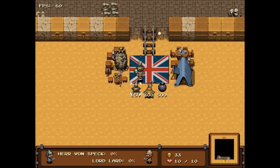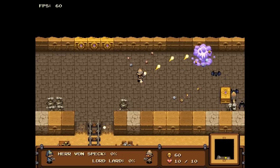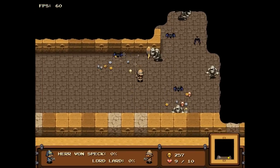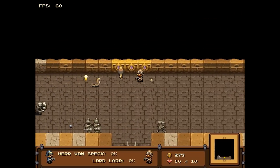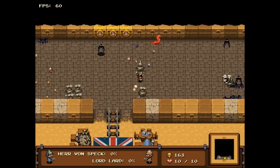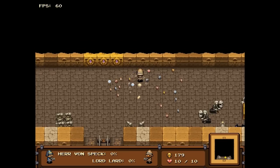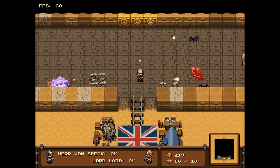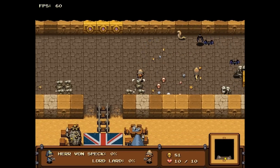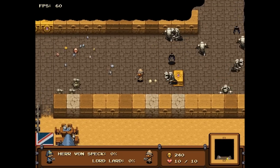Let's see — I'm going to start setting up another barrier, another defensive line. Lord Lard — I'm not sure that character isn't based off of Notch. Not that I'm calling Notch fat, because I'm way larger than him so I have no right to call him anything other than Notch. But there's a Hervon Speck — I don't know what that means, or if it's any reference to popular media.